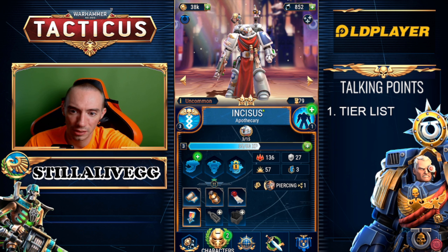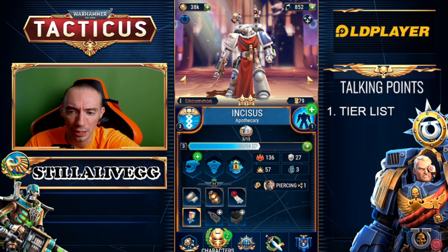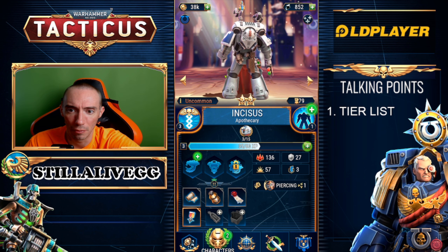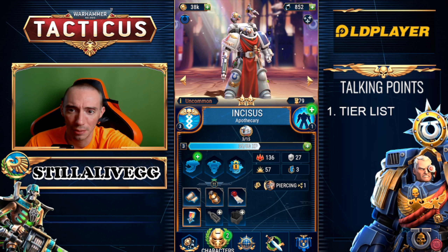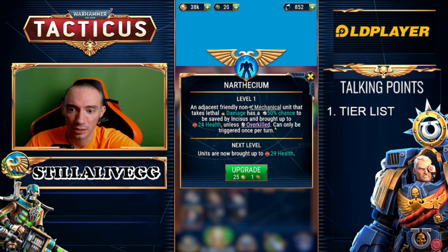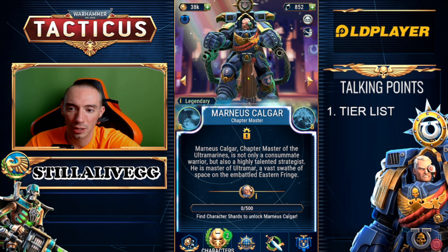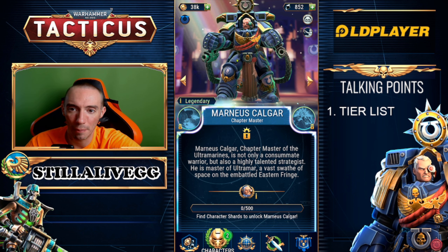Then we have Incestus, the healer for the Ultramarines. Healers are really strong in this game, however this is probably the weakest one. Out of all the Ultramarines it just doesn't bring anything to the table — putting them in the C category. There is another hero in this game with the exact same passive ability but it's better: higher percentage chance and it still triggers the resurrection even if overkill is triggered. C category for sure. Finally for the Ultramarines we have Kalgar, the legendary hero — despite being legendary, I'd put him in the B category.